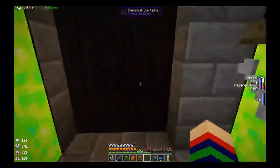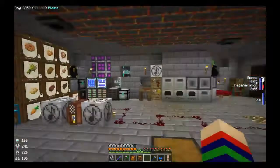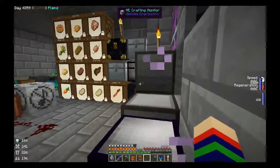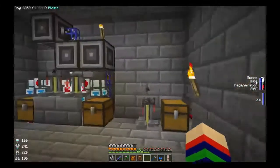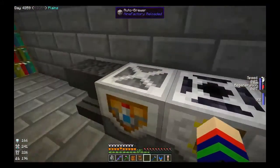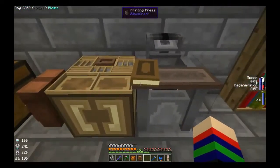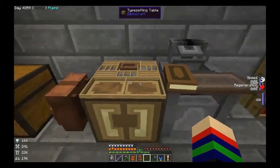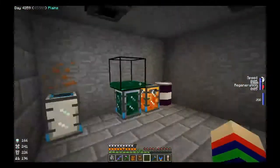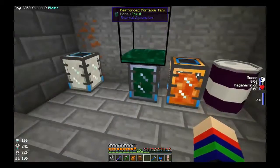This machine here bottles the XP into XP bottles. Anyway, this is my main base room - I've got a radio and everything but I can't play it because it'll get flagged on YouTube for copyright. I've got potion brewing, auto disenchanter, brewer, all XP books. There's also a mod from Biblocraft that copies enchanted books.